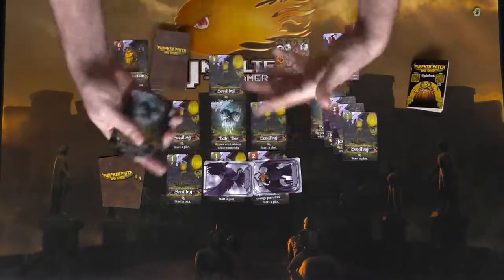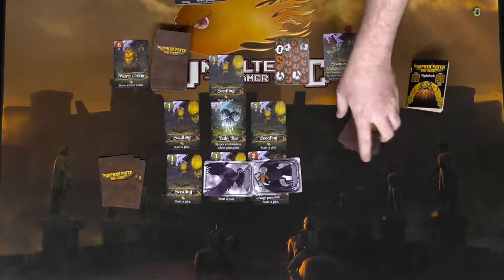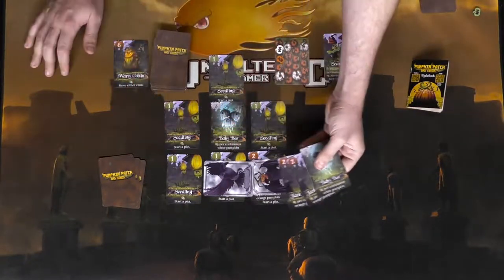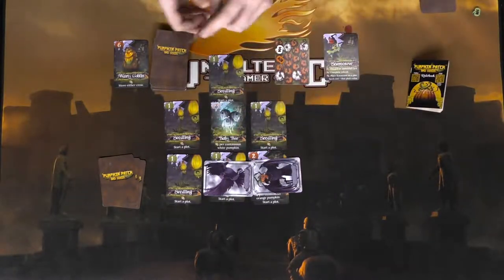The game continues — you get the idea. Once the center pile runs out, you'll be playing cards only from your hand. If you can't play, you simply discard and move a crow.